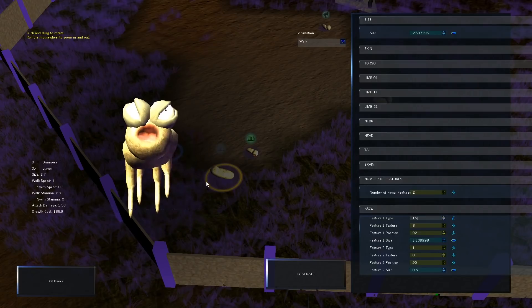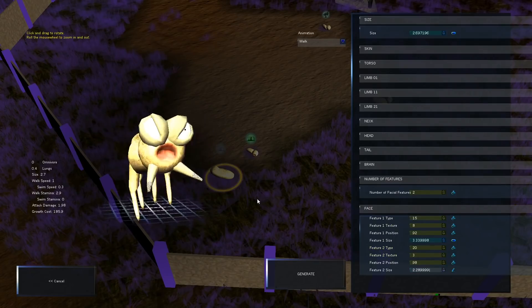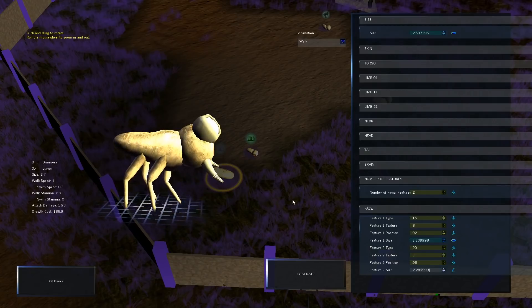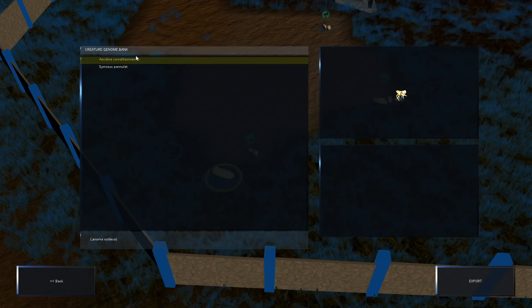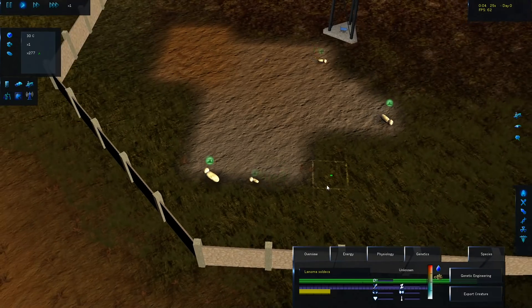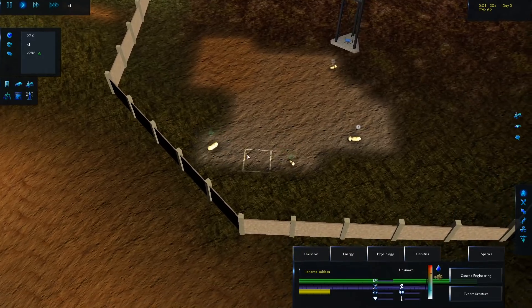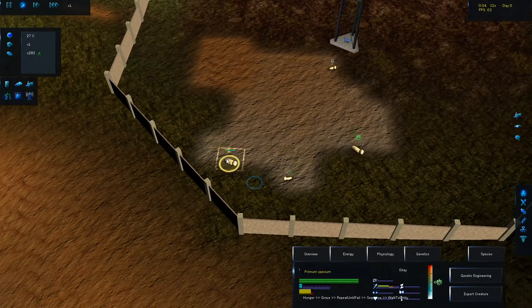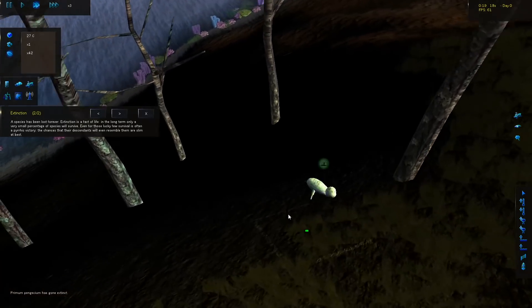Alright, this one's better, I like this one. This is gonna be our first creature. Let's generate it, give it a name, and export it. These creatures should start evolving and moving towards this new creation monstrosity that we just built. Let's see if that actually happens.